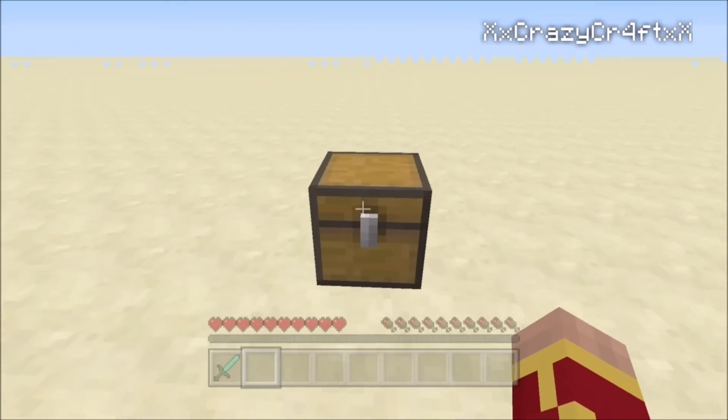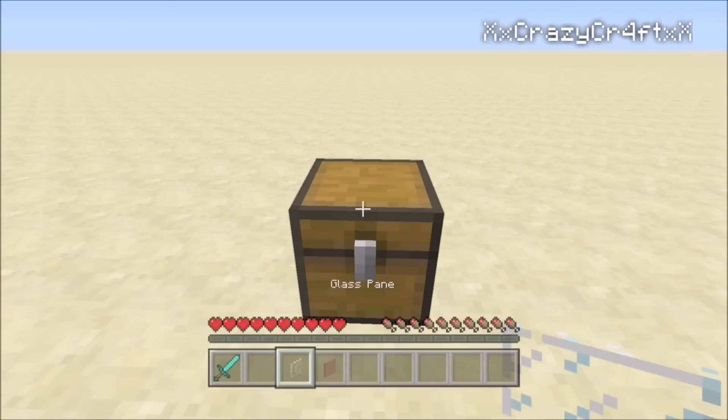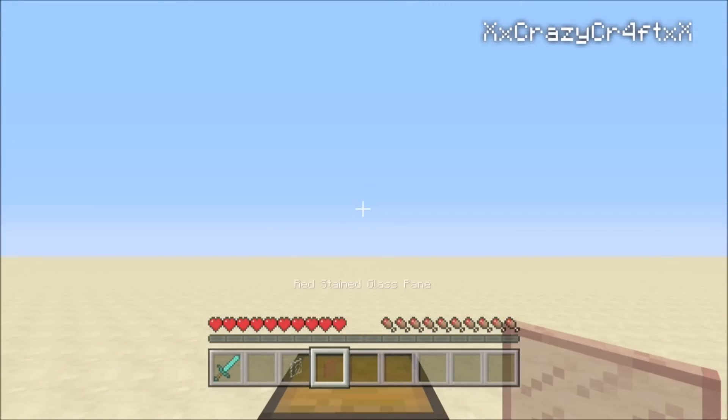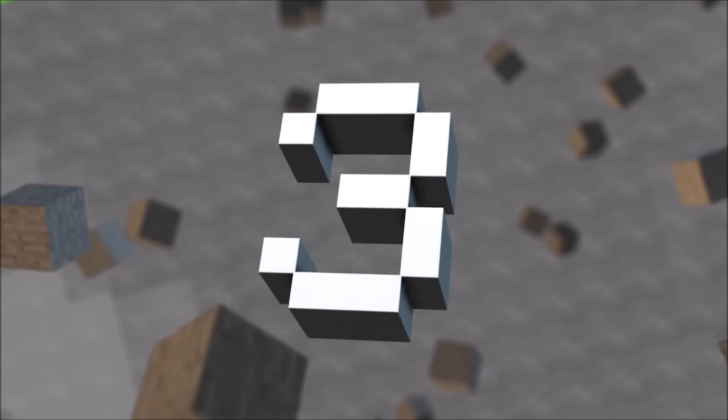Number 4 deals with glass panes and the new texture in the creative or survival menu. As you can see, these are different — they used to be like the whole hotbar size, one of these little squares. They are different for both colored and regular glass panes.